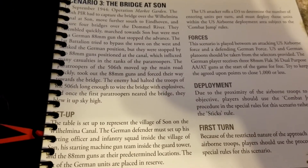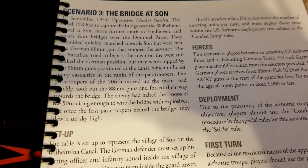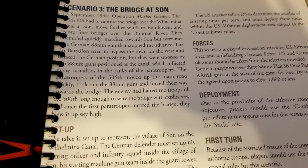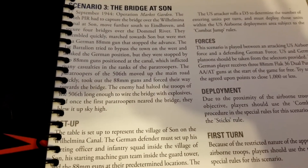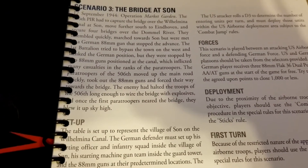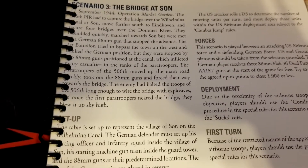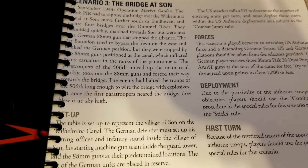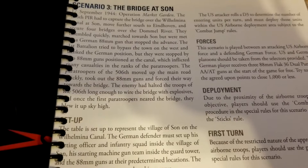That bridge is guarded by German 88s, which the German player gets to use in game. That means the German player needs access to three 88s in some way, shape, or form, or at least a close approximation that can be reasonably proxied. If you only have two, for example, you might turn the missing one into another squad or some other suitable unit.